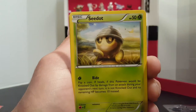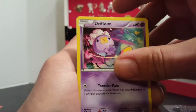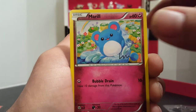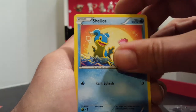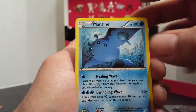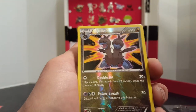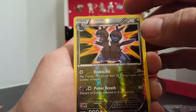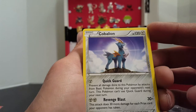We start this off with a C-dot, Drifloon, Marl, Shellios, Mantine. And our Reverse is a Zwellios — that's pretty cool artwork on that one. And then our Rare is a Coavillion.